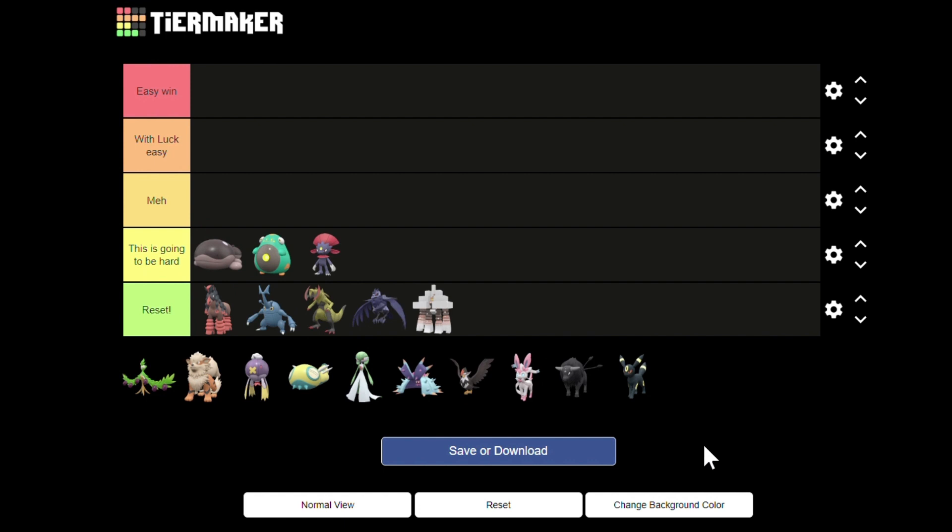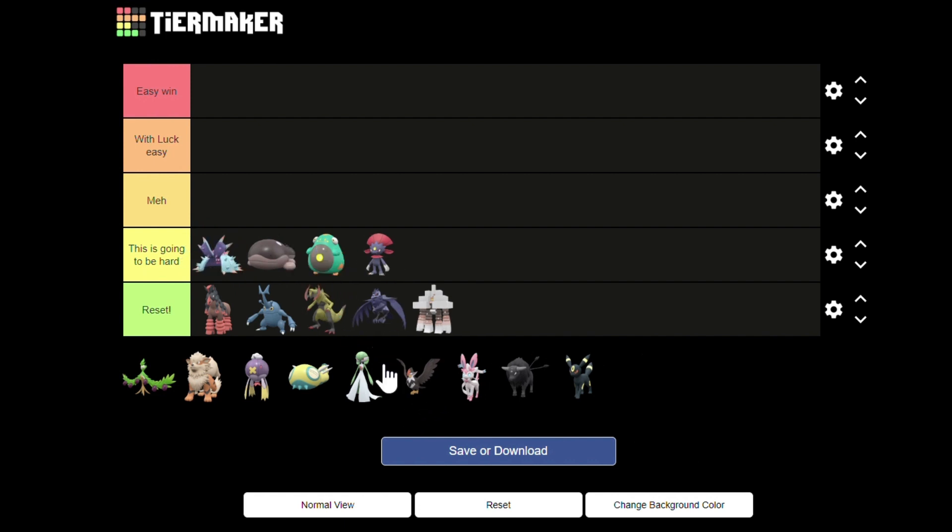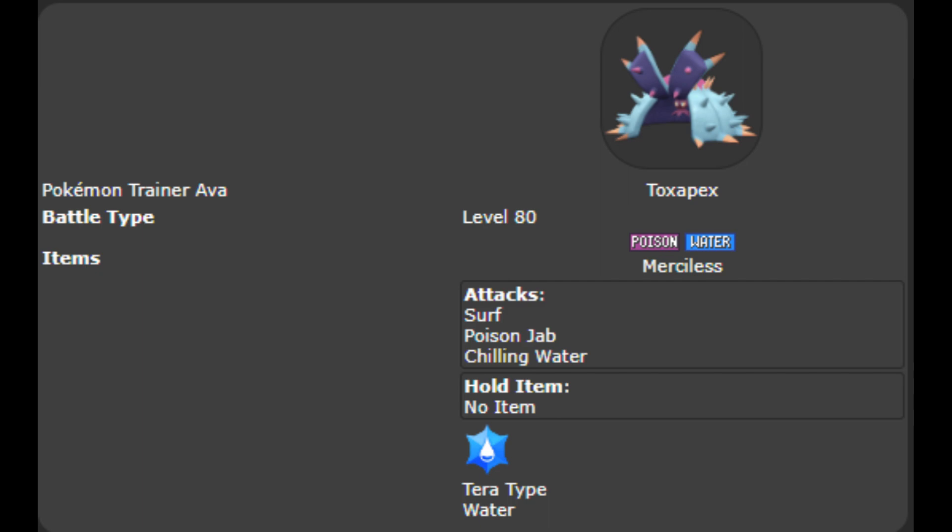Toxapex is the first Pokémon that actually has a use. With Chilling Water it can lower Cinderace's Attack. The reason for it only being in the 'this is going to be hard' tier is that since it's an attack it can rarely use it, and the status condition it can inflict — poison — isn't useful.